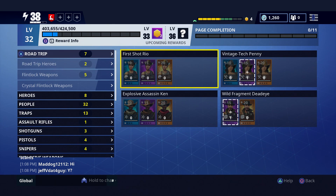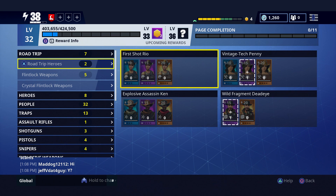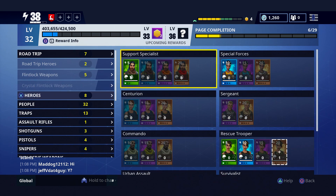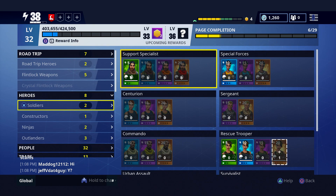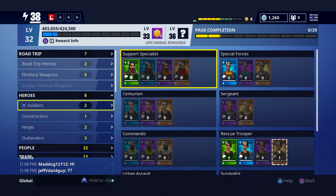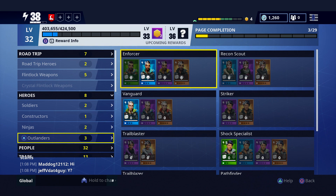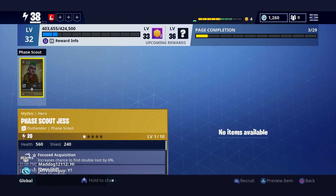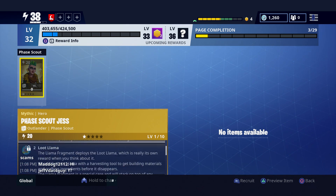So let's get into it. What you want to start by doing is going to your Collection Book. You know these Road Trip heroes — I only got two: Tech Penny and Wild Fragment Dead Eye. You can do this many different ways. Say for instance you want to get an outlander — you got outlanders, ninjas, constructors, and soldiers. I was looking for a mythic outlander and I seen there was one: Phase Scout Jess.